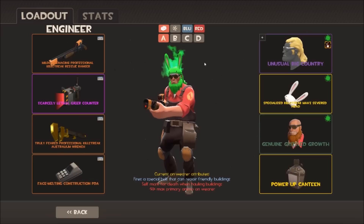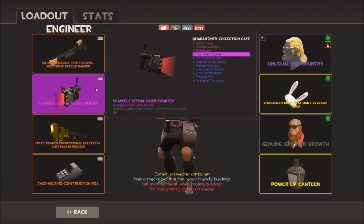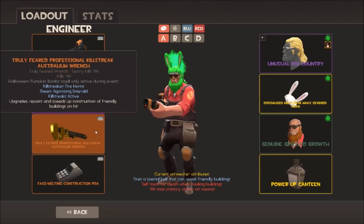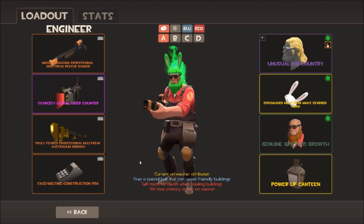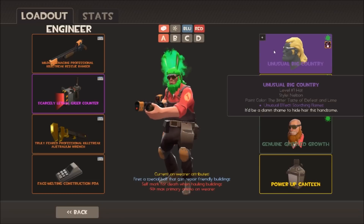Onto Engineer, who got a lot of attention in 2016. First loadout is my green one - if I want to actually play Engineer on payload or defense. I've got my Rescue Ranger, my Geiger Counter which is the Wrangler reskin from the Invasion update, and my default Wrench with strange PDA. The cosmetics include my unusual Big Country with Scorching Flames - very old school. The story: I was on a trading server and someone offered it as an added extra for a deal, and I've basically worn it ever since.